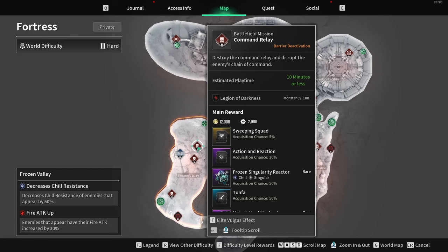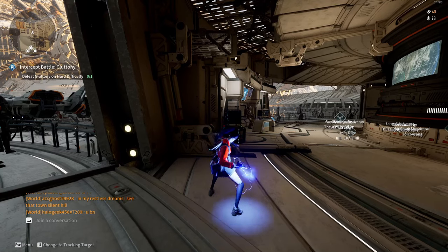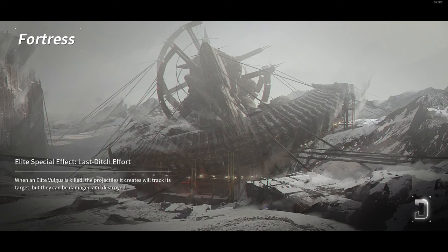To get this started, go to the map, head over to the Fortress, and run the Command Relay mission. That is the closest fast travel point to the mission. Once we've spawned in, I'll give you a quick rundown on what we need to do.